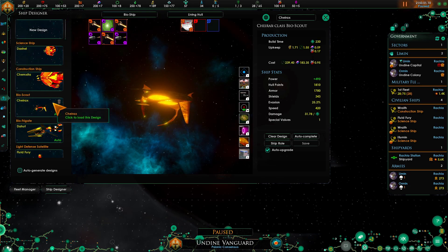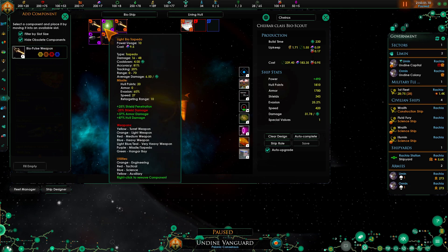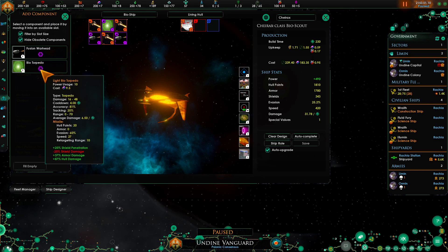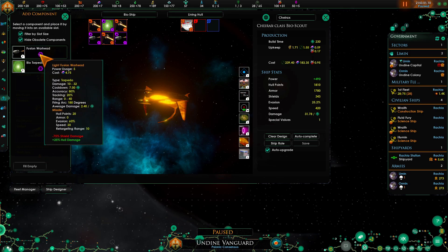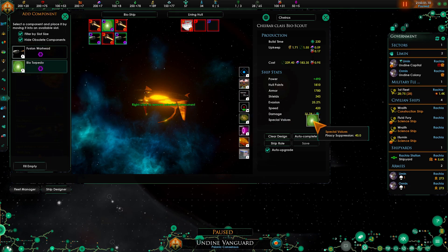For these guys the best thing to do is the biopulse weapon and the biotorpedo. As you can tell it has some pretty good bonuses and it actually gets better as it goes on - it gets shield damage later on. For now no shield damage but it does some penetration, whereas the other one just has a complete negative.